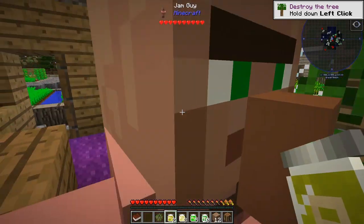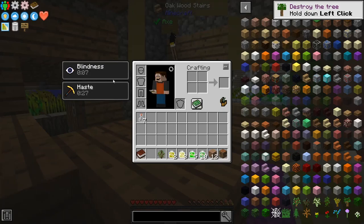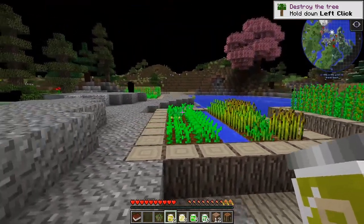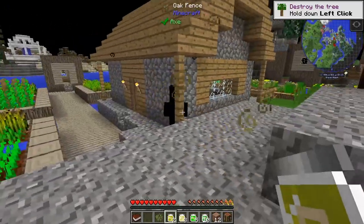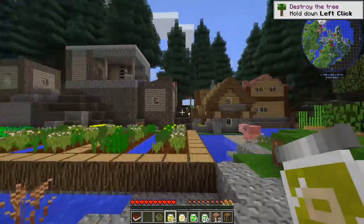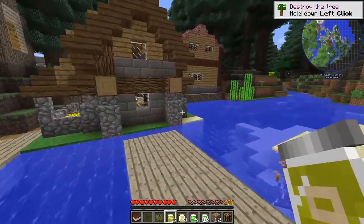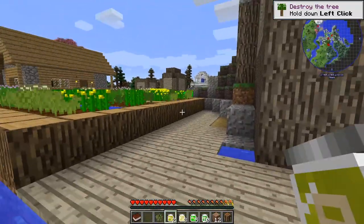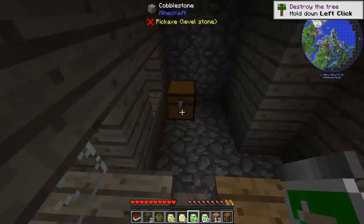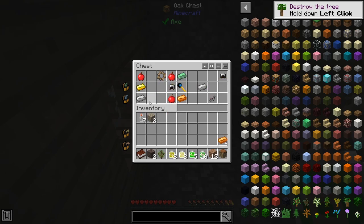What do these do? Not sure what they do. They give me blindness and haste — blindness doesn't do much. What do they call a blacksmith? Cool, maybe there'll be good stuff in there. Oh yes, an iron helmet! We can get an iron sword.